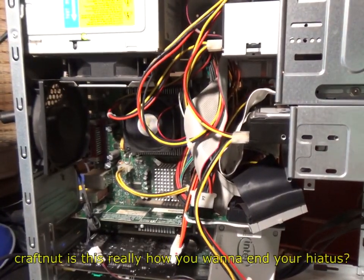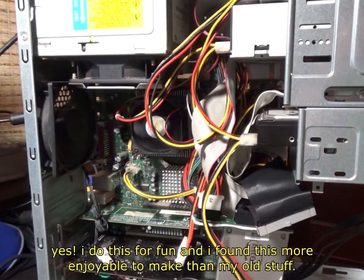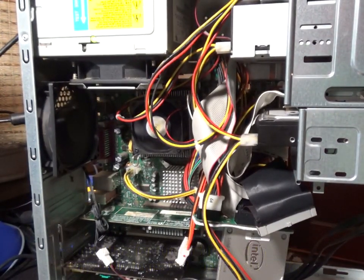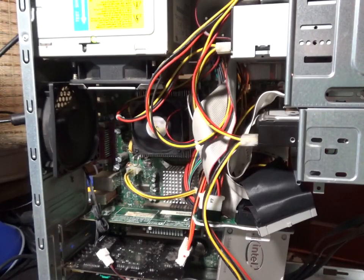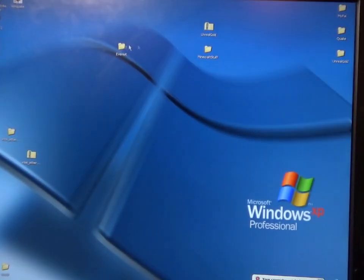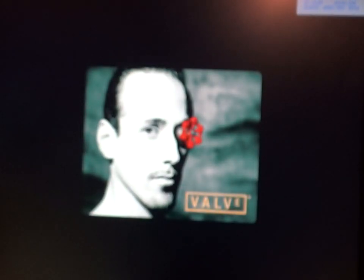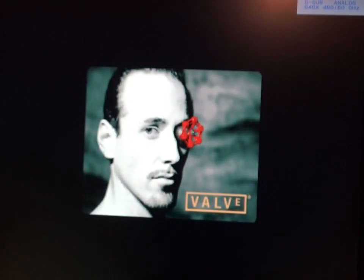This PC has a Pentium 4 and 2GB of RAM, but the GPU is a 1999 ATI Rage 128 Pro, which supports DirectX 6 and OpenGL 1.2. I could have sworn the minimum requirement for Half-Life 2 was DirectX 7, but for some reason it runs on here, and it even sets the model detail to medium by default.